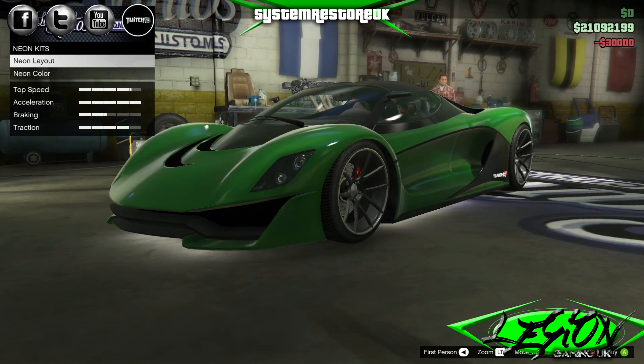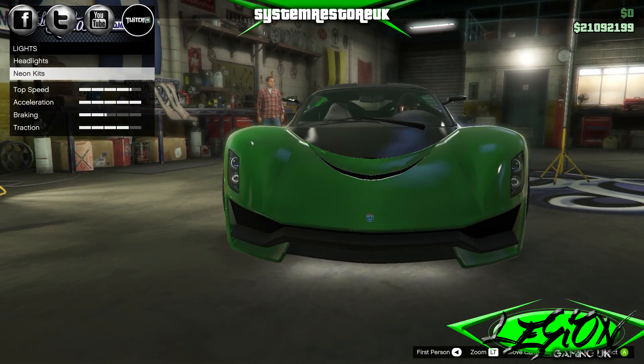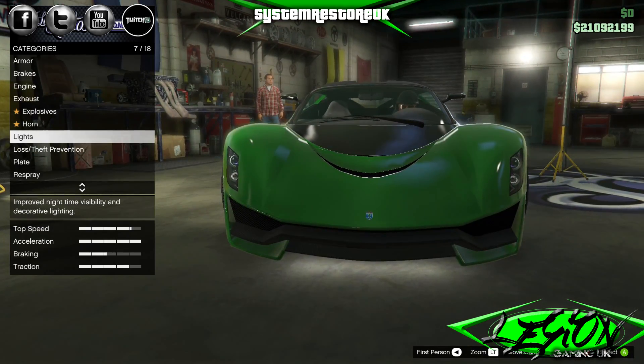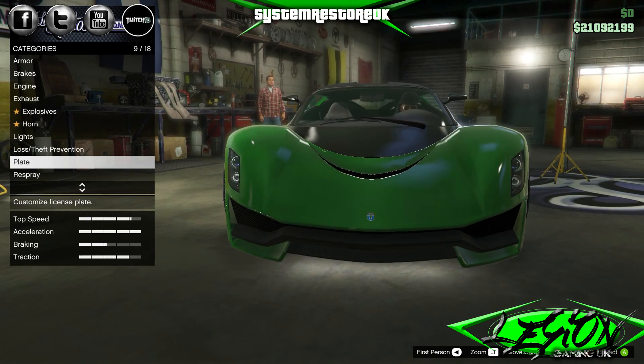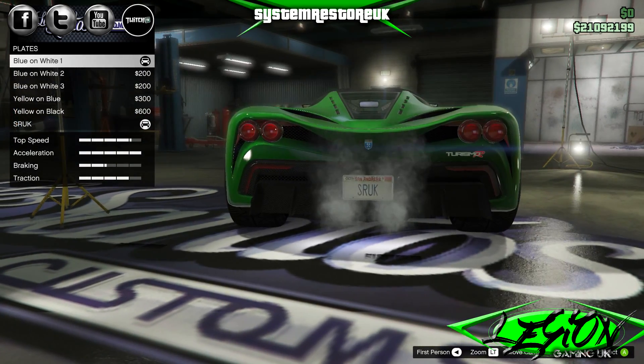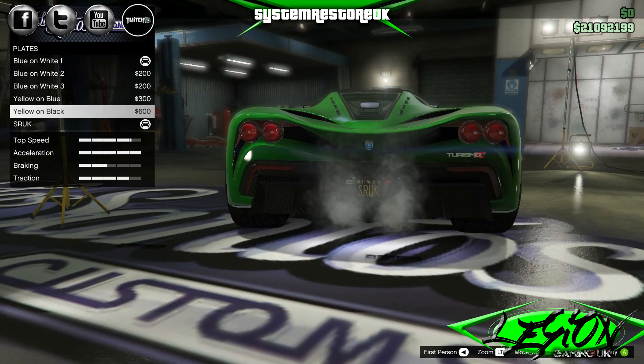Neon layout — 30 grand for the front, back and sides, all pretty standard stuff. Loss theft prevention — we own this car so we don't need that. Plates — these are all the same. Yellow and black. We've got SRUK plates on it already.